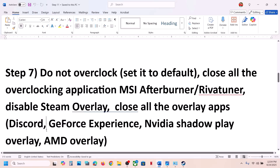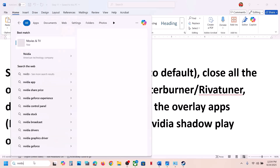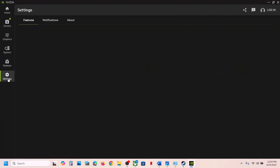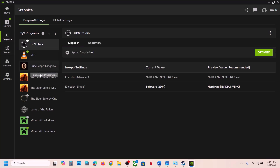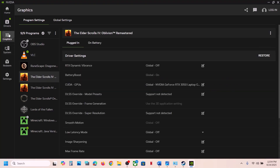If you have any other overlay applications running like Discord, go to Discord Settings and turn off the overlay. If you are using the Nvidia app, open it, go to Settings, then Nvidia Overlay, and turn off the overlay option.